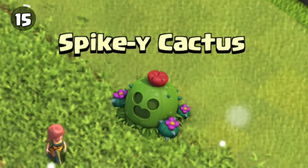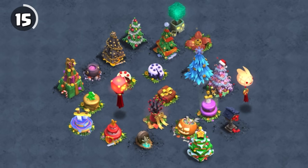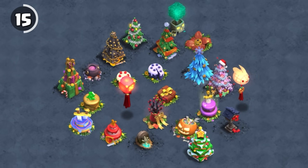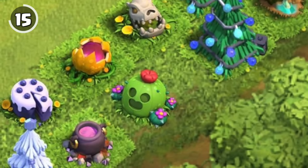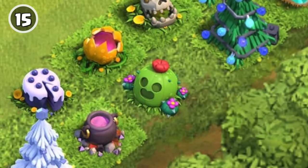The Spiky Cactus is the only special obstacle not associated with a recurring event. Others follow a yearly cycle, like Lunar New Year, Christmas, Anniversary, and Halloween. It's definitely weird that this one is an obstacle and not a decoration, especially since most people only got one of these.